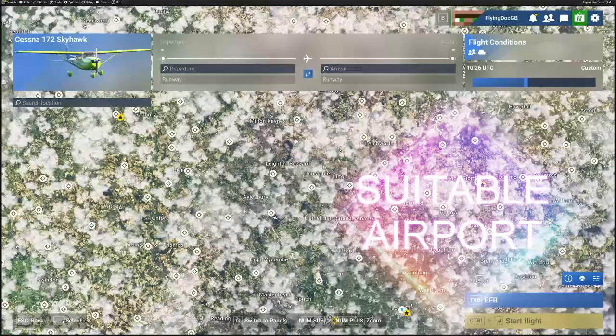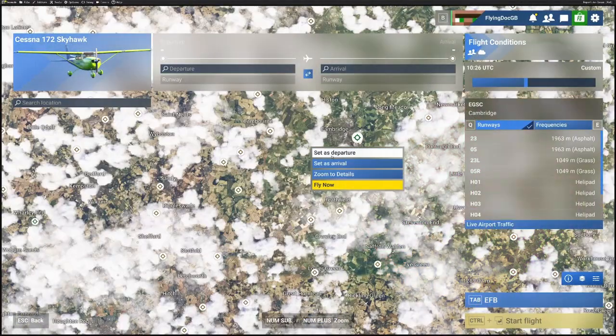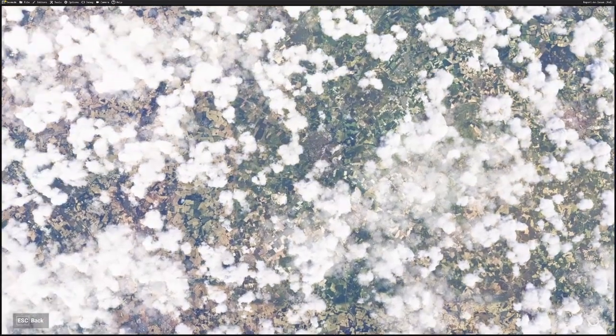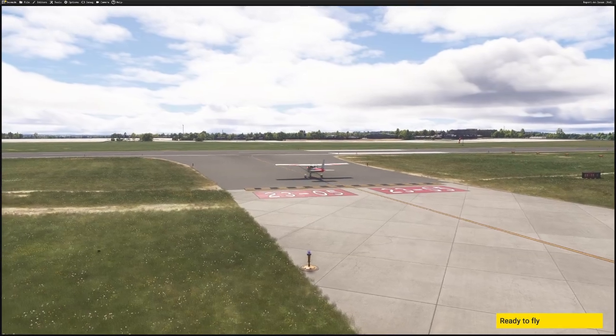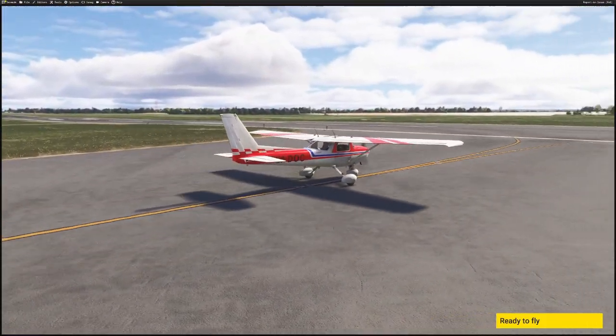Go for a green airport, not a brown one. Click on the green, click Departure, and then Start Flight — it's going to have a concrete runway. When you're at a larger airport with a big runway, you've got more space to play with. Space is key if anything goes wrong.